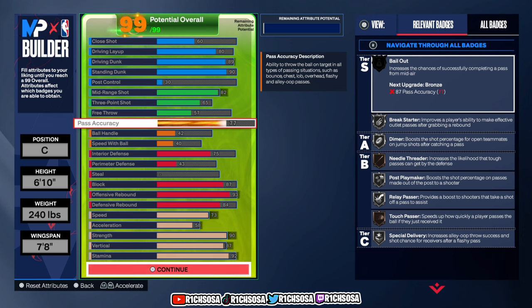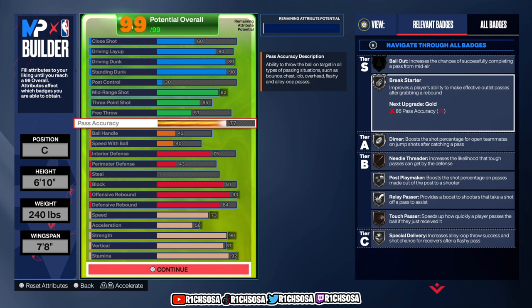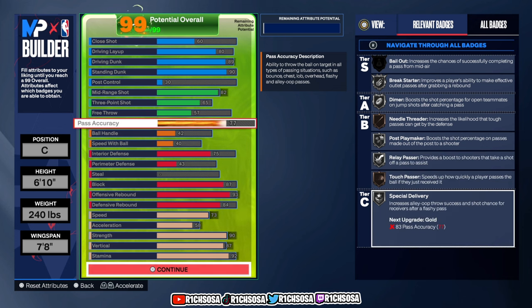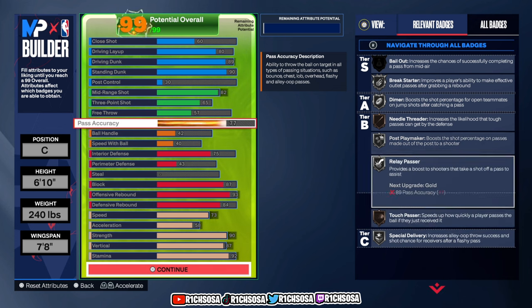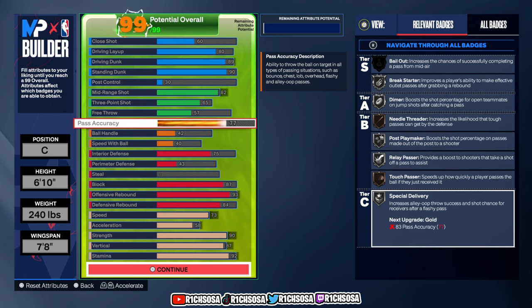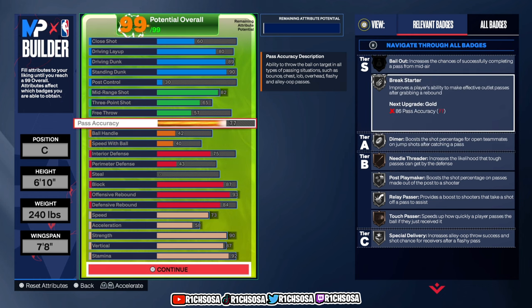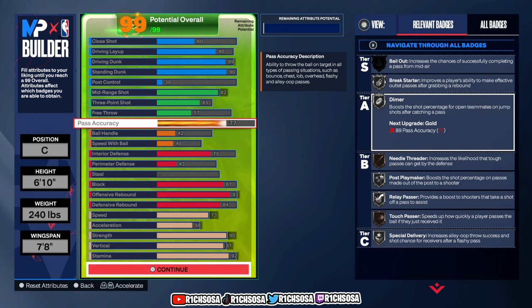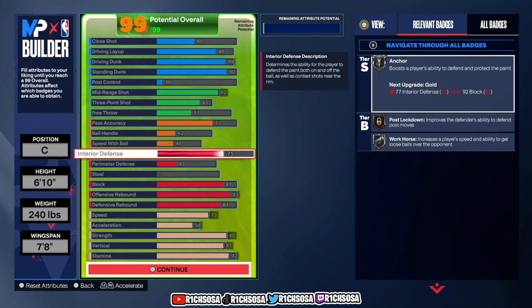For playmaking we get Silver Break Starter, Dimer, Pulse Playmaker, Passer, Special Delivery, with Bronze Touch Passer and Needle Threader. These badges are all you need to be effective, especially in the fives setting. The fact that the court is a little bit longer does make a huge difference, and that's why I did go with a 77 pass accuracy.